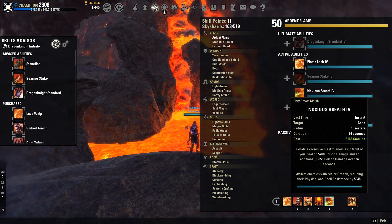Noxious Breath — we're using the Stamina Morph because it is going to apply Major Breach to your enemies, reducing their physical and spell resistance by 6,000. On top of that, you're also doing a little bit of a DoT on them and there's nice upfront damage too. I would definitely go with this morph over the other one.